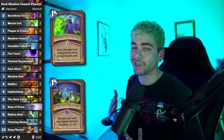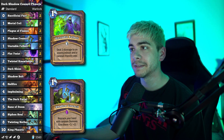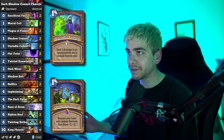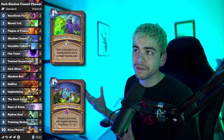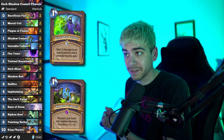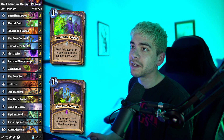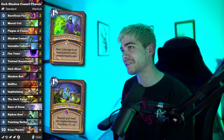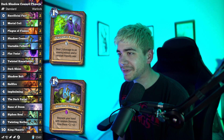If you draw Faoris before your Dark Portal and he's 10 mana, you can shuffle him back into your deck with Plot Twist. At some point when you Plot Twist you're hoping you have your Dark Portal but not your Faoris, so you play Dark Portal, pull Faoris at a discount. It's going to be a clown fiesta but it should be a lot of fun. This might be a tier four deck or even worse, but I love my meme decks.